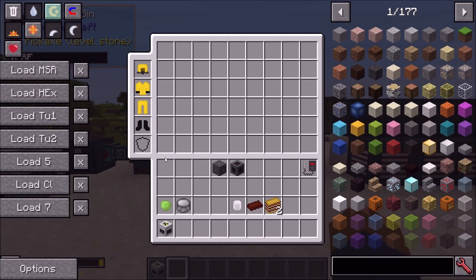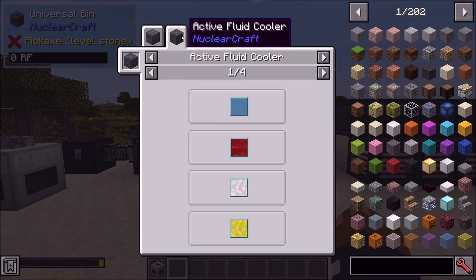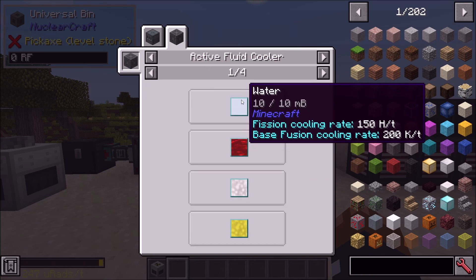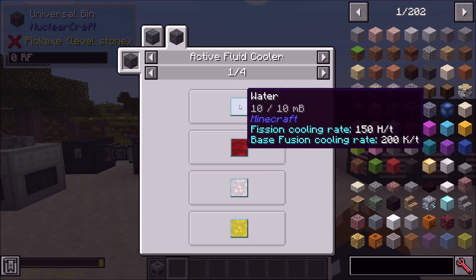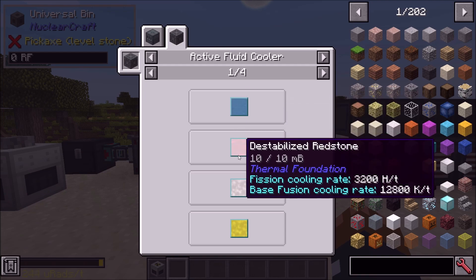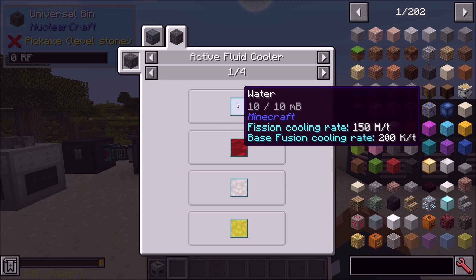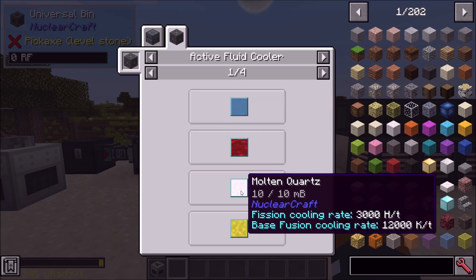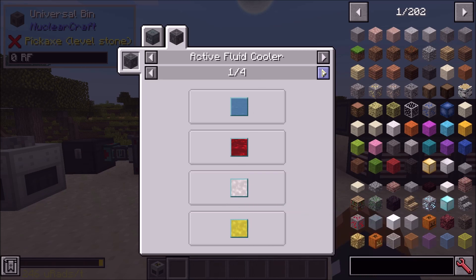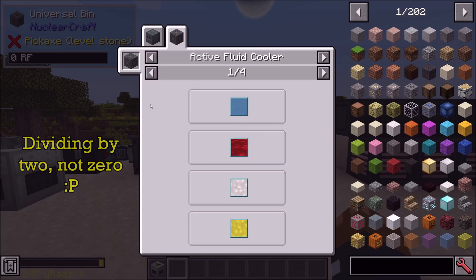Next thing on my list: JEI support for active cooling. If you go in here and press use, you will see all of the active cooling rates. That 10 out of 10 millibuckets is the millibuckets per tick that the active cooler uses. The fission cooling rate is 150 heat per tick for water, 3200 for redstone, et cetera. The base cooling rate for fusion is a bit different — it's in Kelvin rather than heat units. You don't have to do any more funny dividing-by-zero maths when working out how much cooling it's going to do. It just tells you here, which is quite nice.